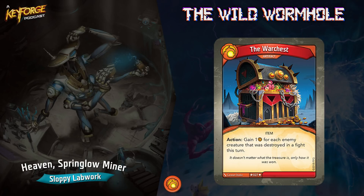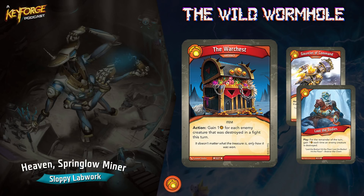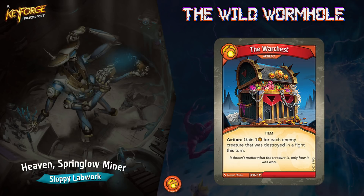War Chest is a really good artifact action: gain one amber for each enemy creature that was destroyed in a fight this turn. So you pair War Chest with Gauntlet of Command — which lets you fight — and Loot the Bodies. That's two amber every time you destroy a creature while fighting. If you can fight and kill three things, that's six amber right there — that's a key. I really like this Brobnar package of kill things, get amber.